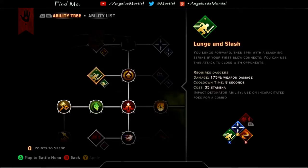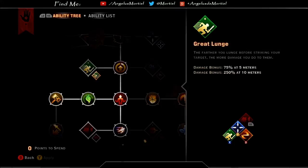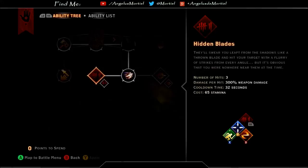Then we have Lunge and Slash. This Sword and Shield Warrior skill sees the sister lunge forward about 12 meters towards an enemy, twirling and striking a second time if the lunge connects, dealing 175% weapon damage per hit. It is also an impact detonator. The upgrade, Great Lunge, applies a 2.5x damage bonus per hit if you lunge at an enemy from at least 10 meters away. Despite claiming to do less damage at 5 meters, it appears to not actually have any effect.